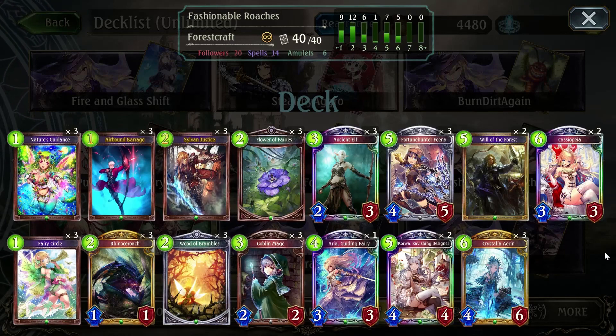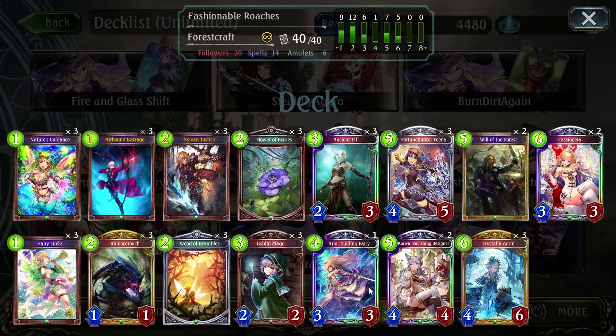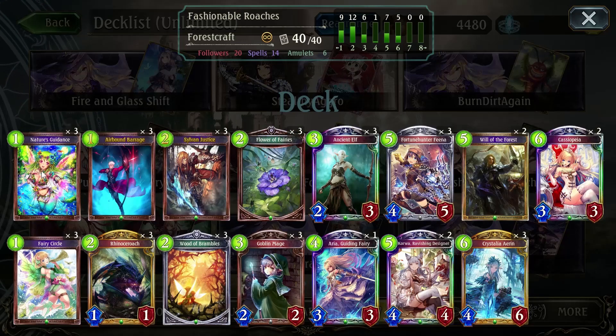Well, there you have it — that is my Fashionable Roaches deck, so named because we have our Korwa the ravishing fashion designer and our roaches. Now let's talk about the cards in the deck. Nature's Guidance returns an allied follower or amulet to our hand and then we draw a card. This is powerful because you can play a roach, bounce the roach back, and play the roach again — it'll have a higher attack value each time. It's another way to avoid the problem of only having one or two roaches; each Nature's Guidance is essentially like having another roach.